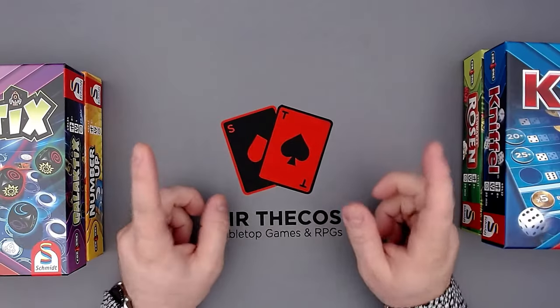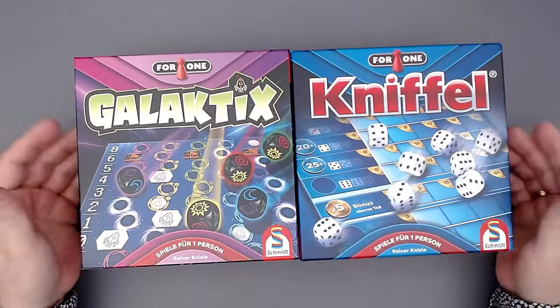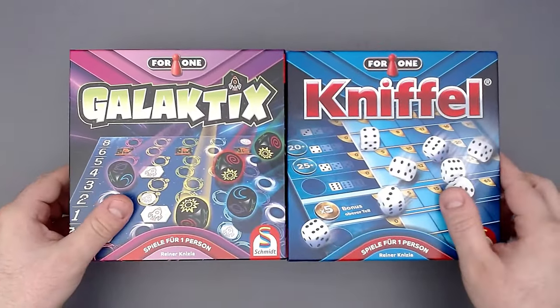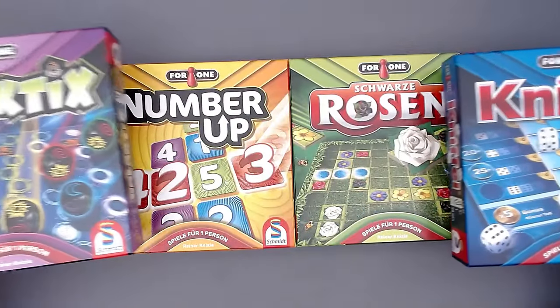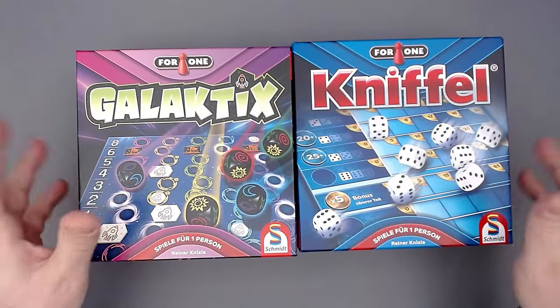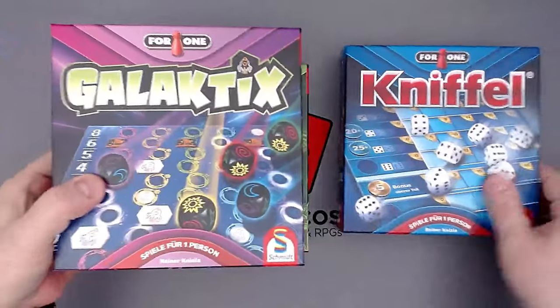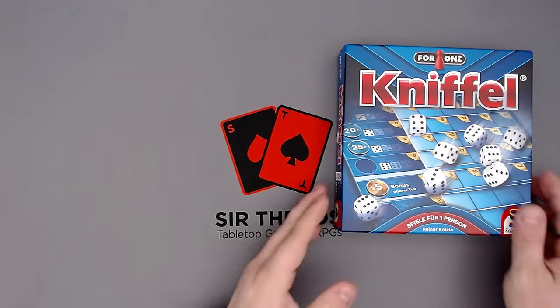Hey everyone, this is the Fagas, and today I will be playing through a game of the 4-1 series, a solo series designed by Rainer Knizia. We have these four games: Galactics, Number Up, Schwarzer Rosen (which is like Black Roses), and Kniffl, which is Yahtzee. Today I will be playing through Kniffl as a solo version. I will be playing through all four games on my channel.